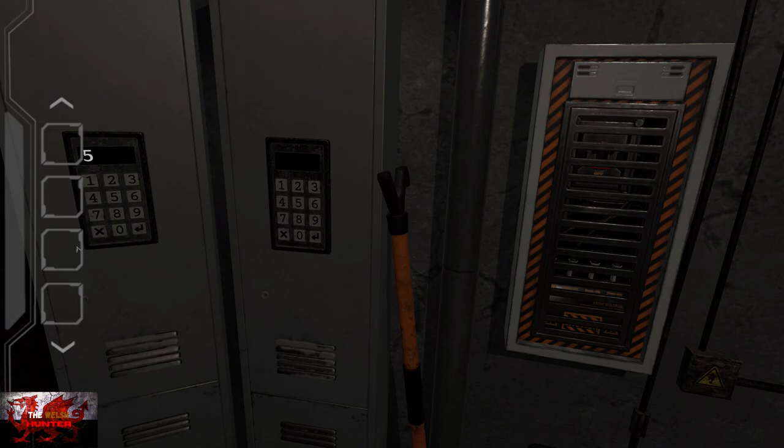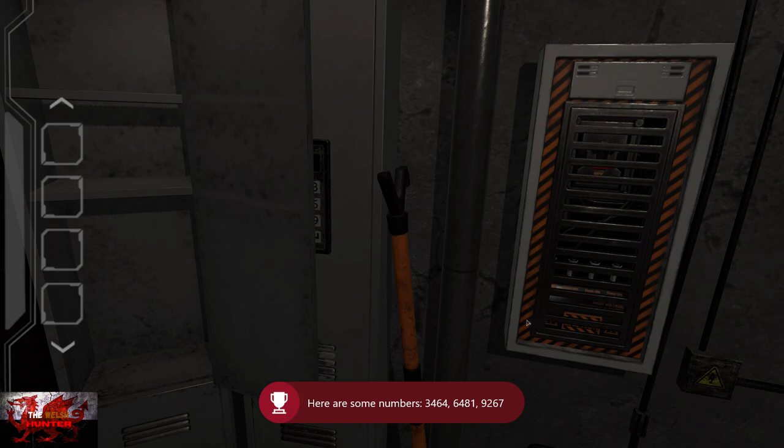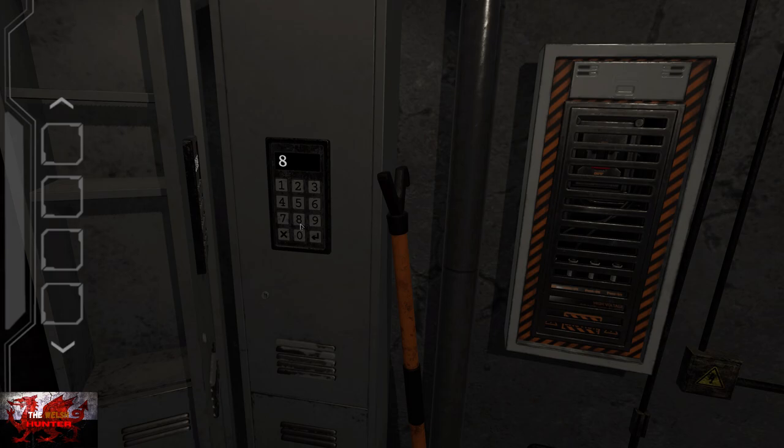Interact with the two cabinets here and input the code on the left one: 2088. This is just for an achievement — the 'Metagame' achievement will unlock. There's actually nothing in the cabinet so don't worry too much about that. Just remember: 2088 for that achievement.